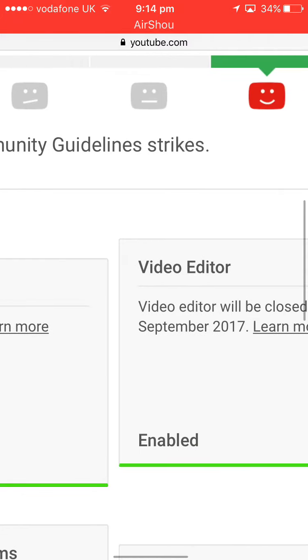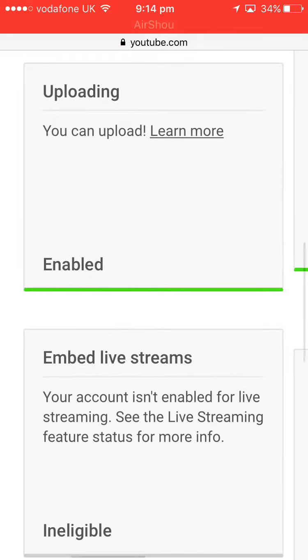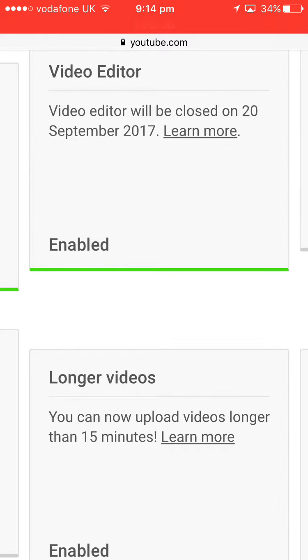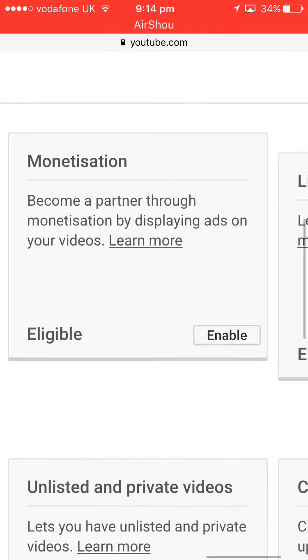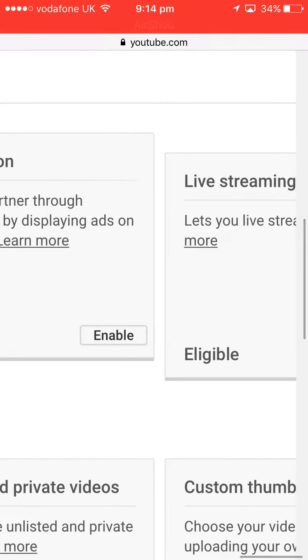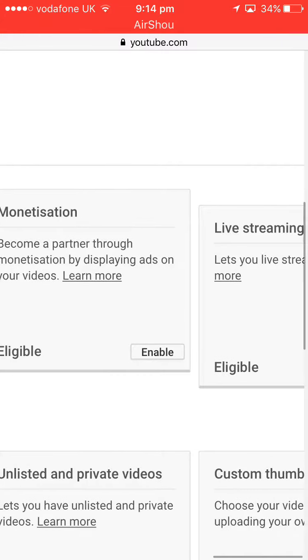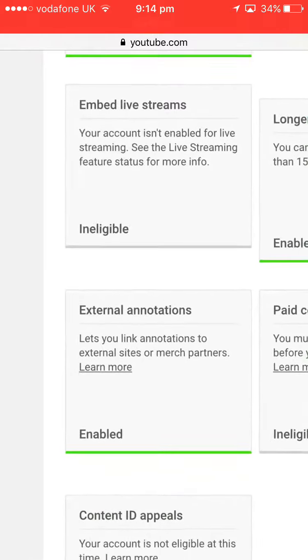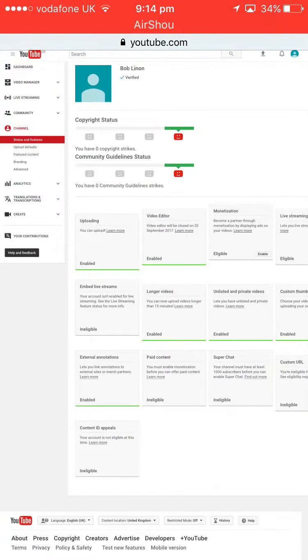Once verified, you can see your copyright status — I have zero copyright strikes — and community guidelines strikes, I also have zero. You can upload videos. Note that the video editor will be closed on 20th September 2017. You can also become a partner through monetization by displaying ads on your videos — press Enable for that. If you're under 18, a parent or guardian has to do it for you.